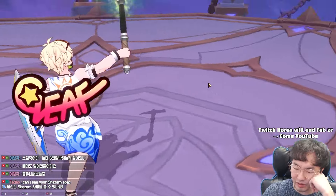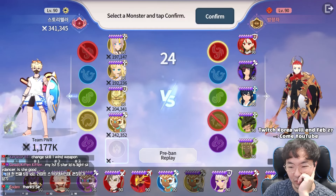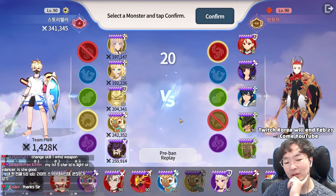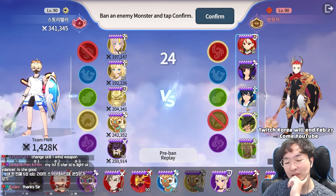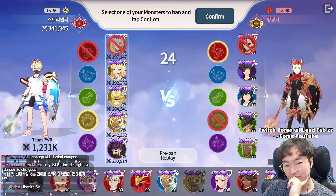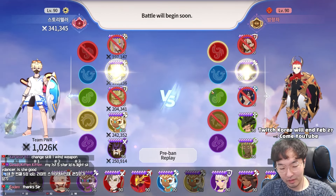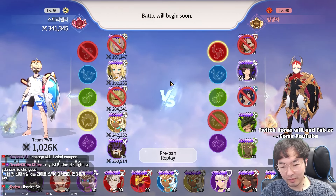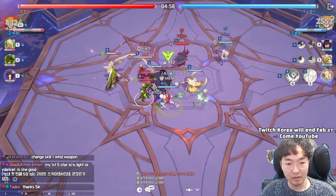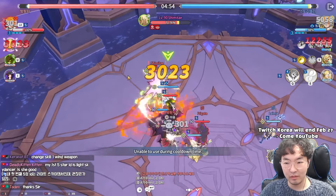I want to use Dark Kimera. I'm immune to CC and I think I can kill him immediately with Dark Kimera. Light Kimera, Dark Kimera — where do you go? Dark Kimera! Immune to CC.